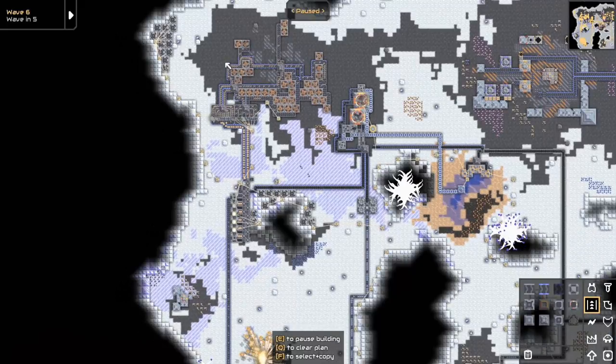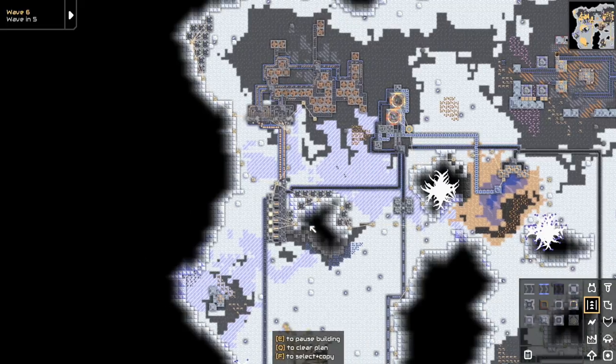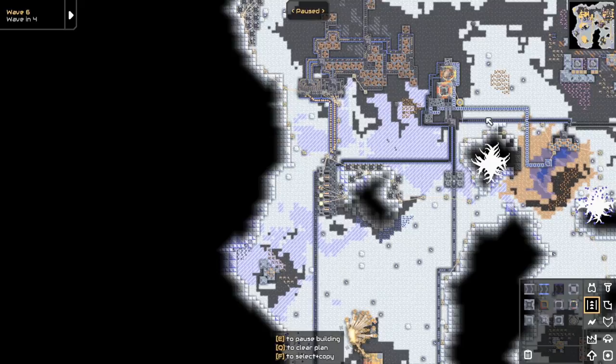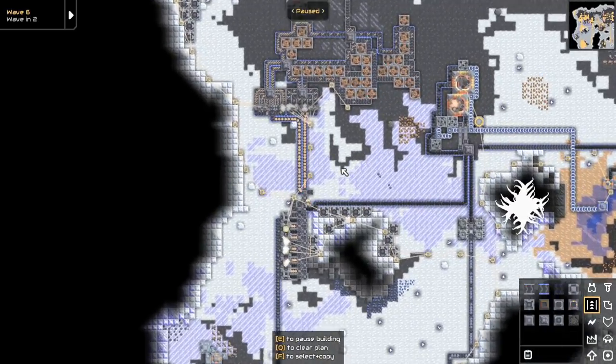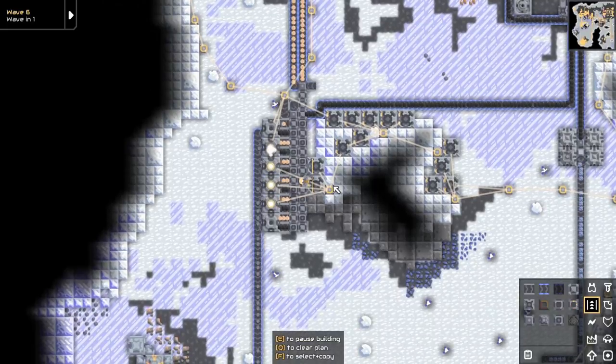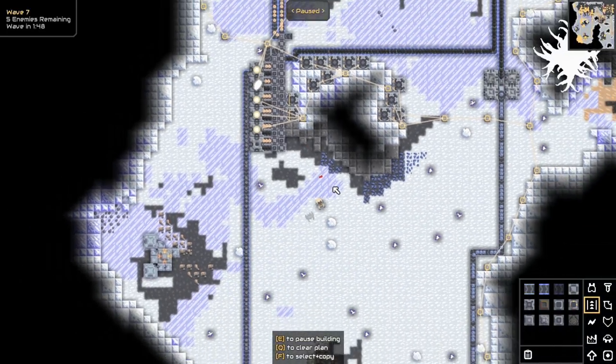I'd rather use as much water as possible and have pipes going everywhere boosting everything. I think that would overall be more beneficial, though it costs a lot of metaglass to do that. This is actually working out pretty good so far — they're all full.